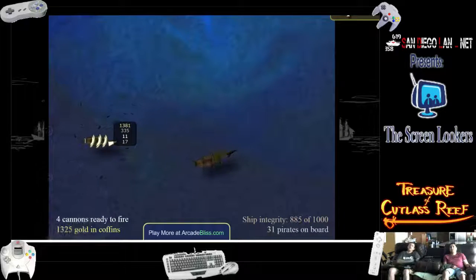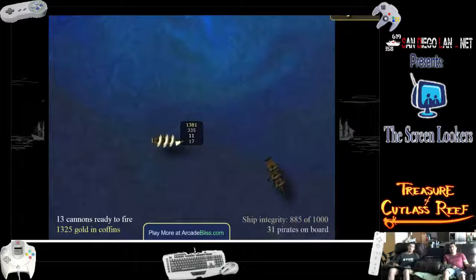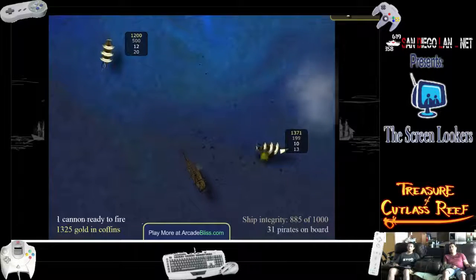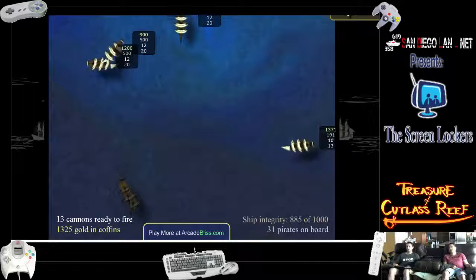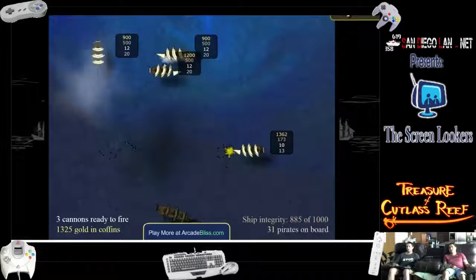If my cannon reload speed is high enough I can literally just hold down the button and it'll keep launching. But right now if I do that it'll be like putt, putt, putt — like that. It's not ineffective, but not as effective as throwing a huge volley. Let's see if I actually hit him on that one. Oh, good.